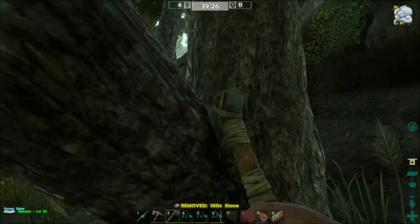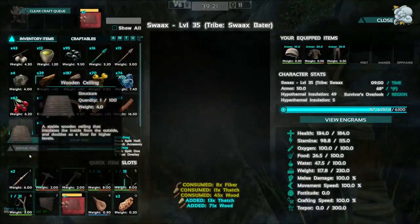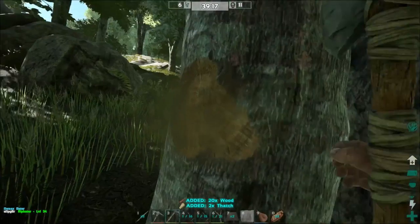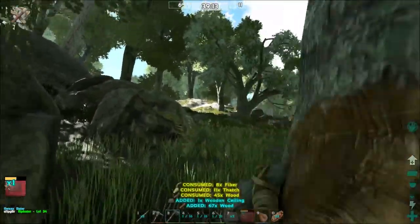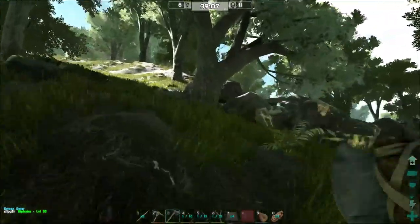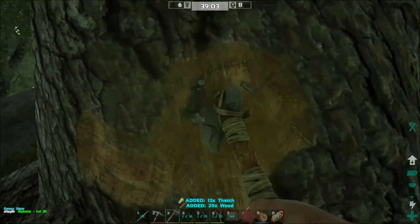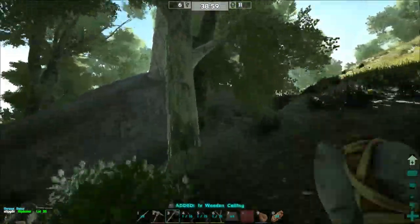We're gonna need more hide — where did it go? Oh, there it is. Do we have any metal? I have some, all right, it's in there. Okay, put some more stone in there. I'm gonna be good on arrows here in a sec. I'm gonna go out and work on getting some hide.